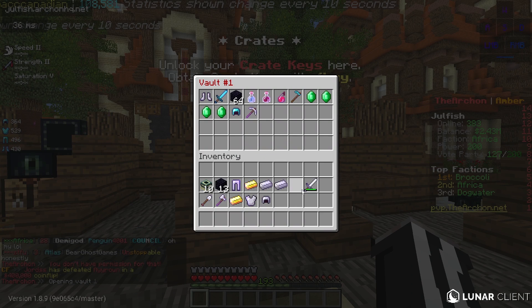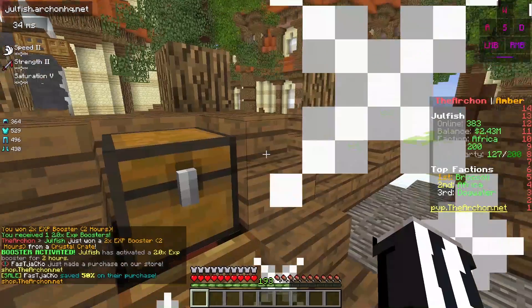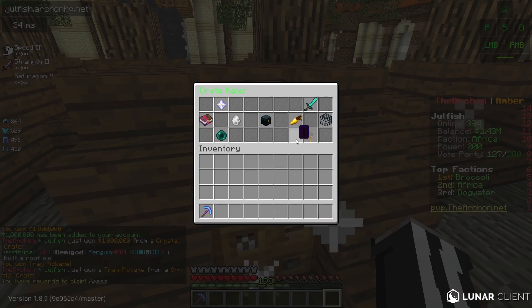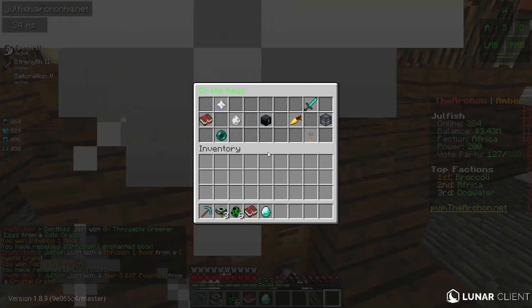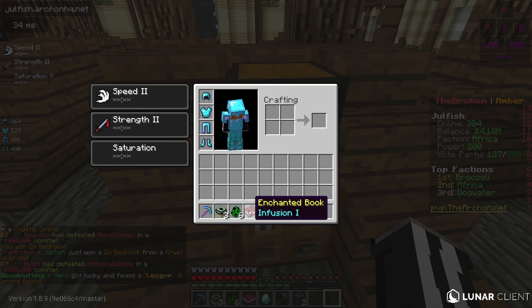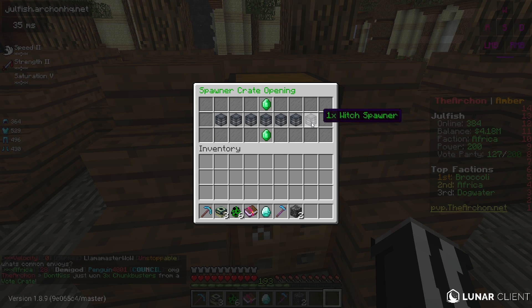Let's store all this stuff in my PV1 and start opening some crate keys. We'll start off with the crystal crate keys — we can instantly open them. I accidentally activated two 2x EXP boosters, did not mean to do that. I'll open on my ninth slot so I don't instantly open. We open, then close it right away, and see what we get. We got two bedrock, a tier 3 EXP pouch, Infusion 1, a thrown creeper egg, three chunkbusters, and a wall clearing pickaxe — this pickaxe will destroy all blocks covered by water within a 10 block radius. That seems really advanced.